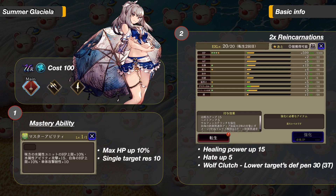Moving on to her Mastery and 140 upgrades. She gets 10% max HP up and 10 single target resistance from Mastery. Her 140 gives her Healing Power up 15, 5 hate, and her Wolf Clutch attack will lower the target's defense penetration by 30 for 3 turns.